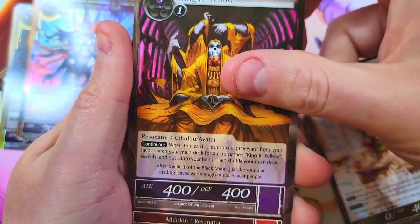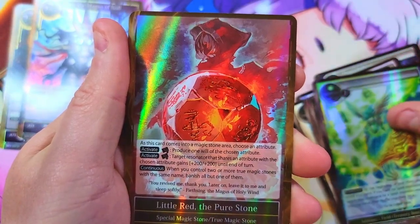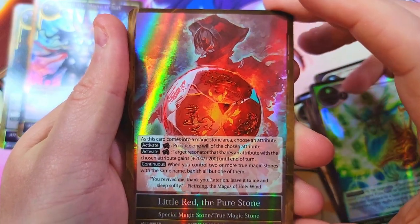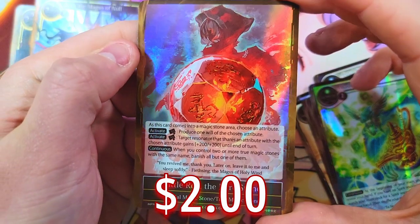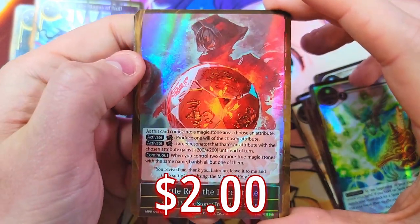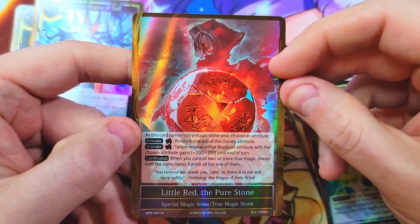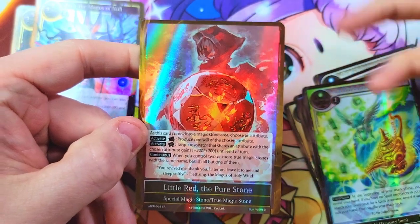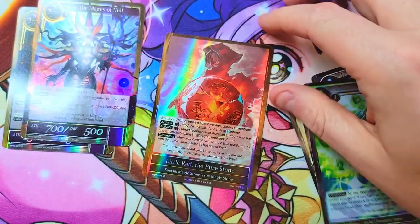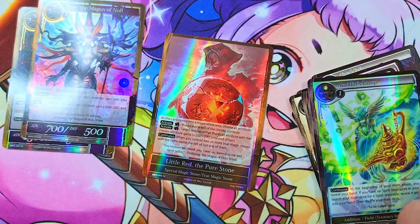Next pack: we got our Speaker of Creation King in yellow, classic card, Aladdin's Lamp, and there we go — the little red Pure Stone, just the normal red. So I don't know what that means for the box yet; it's not necessarily not a first print. We may just have gotten unlucky finding an alternate art this early.